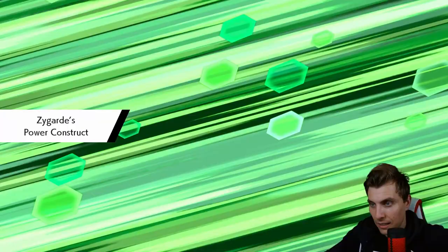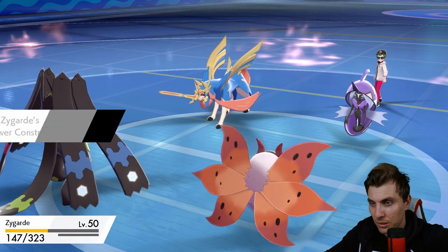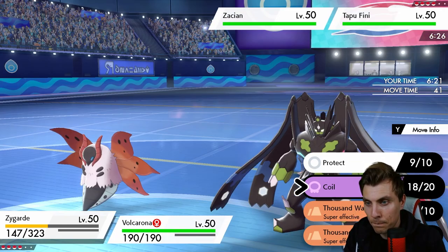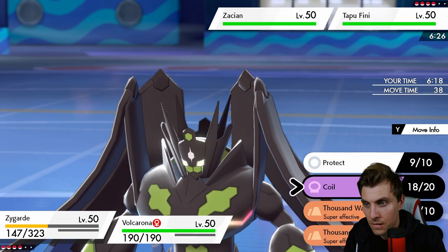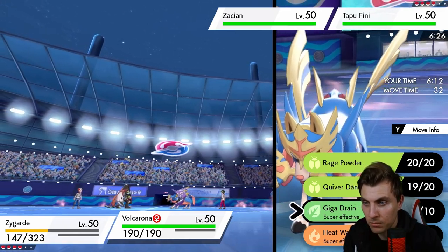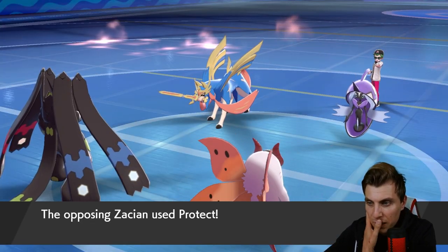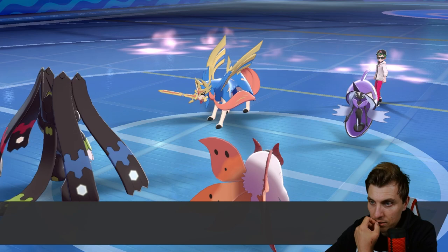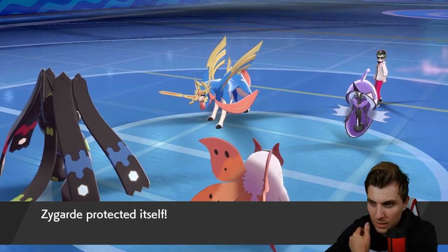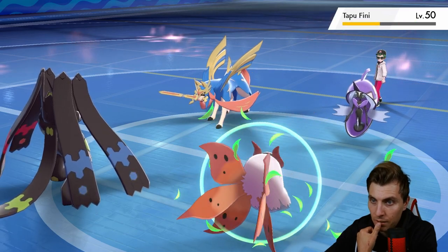We need to think between Volcarona and Rillaboom. I think we Protect and Giga Drain Tapu Fini. We're probably better off doing that — Zacian is causing too many issues. With Zacian protecting, we'll probably see a Moonblast into Zygarde. Is Giga Drain going to do 50%? I don't know — but that would be huge for us. Yeah, we'll get it next turn.